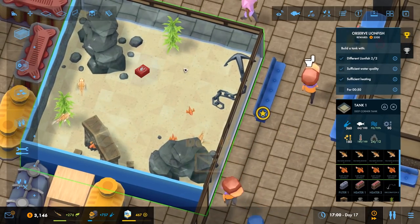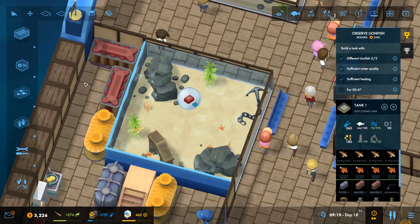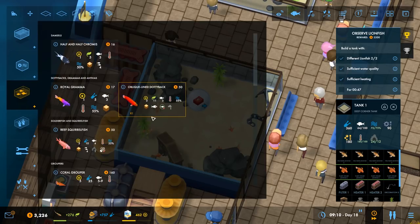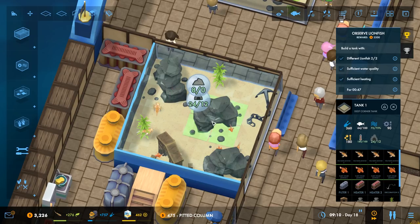This tank actually does have a good amount of space left. These guys don't do well with other non-lionfish, so let's just add more lionfish to the tank. They need more cave space, maybe. Let's think about getting another cave or two in here. This one has 8 cave, this one has 12 cave — they take up the same space, so honestly pitted columns are the way to go. They're a 2x2 and they add so much cave space.